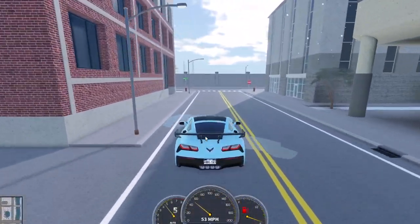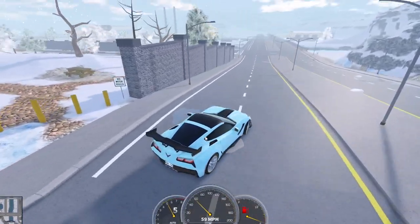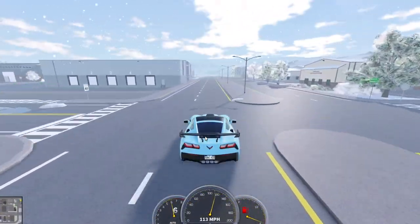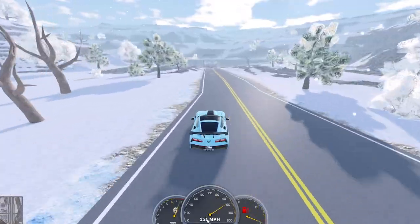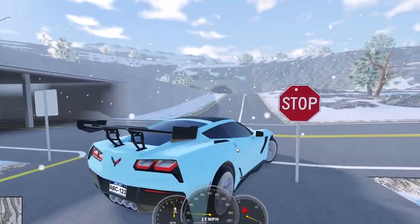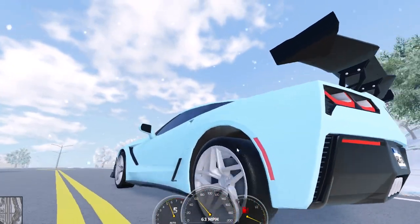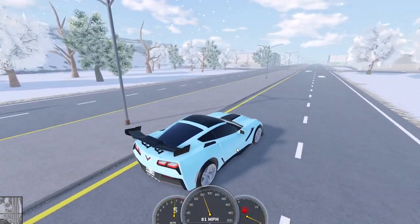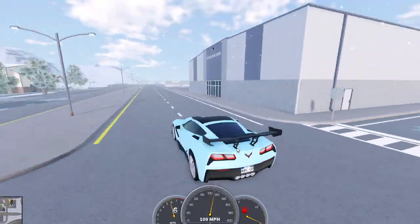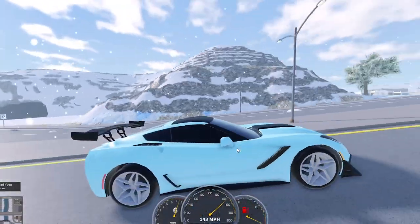We'll test the top speed heading down to the highway. We might run out of fuel, but let's see what it can reach from down here. You can see we're already over 120, and the top speed comes in at 151 mph. This car looks pretty good and I really like the spoiler at the back. It's one of the older cars — been in the game for many years — but it's still available to buy and I really like it.